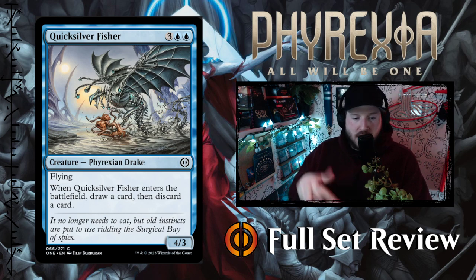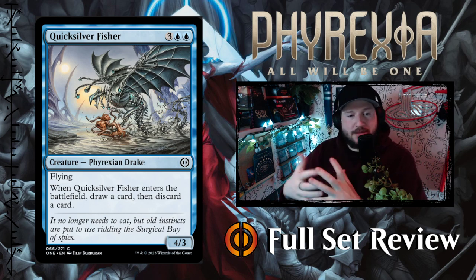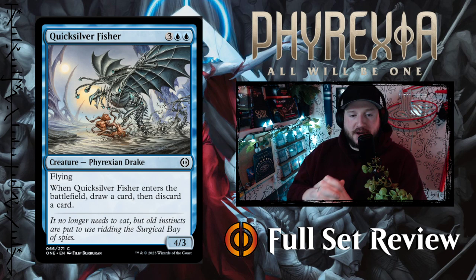Next up we've got Quicksilver Fisher. The art style by Philip Berberian is reminiscent of the original Mirrodin block art — very cool. Quicksilver Fisher is three blue blue for a 4/3 Phyrexian Drake creature with flying. When Quicksilver Fisher enters the battlefield, draw a card then discard a card. Okay, that's just not great — not a great card.